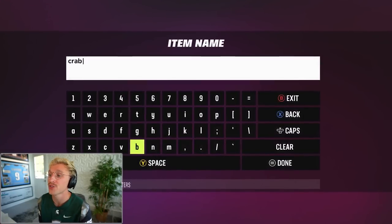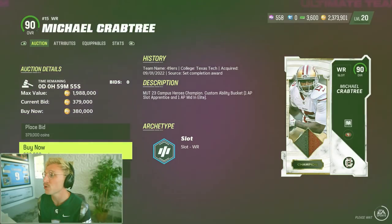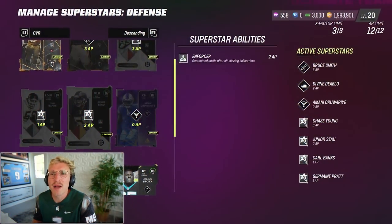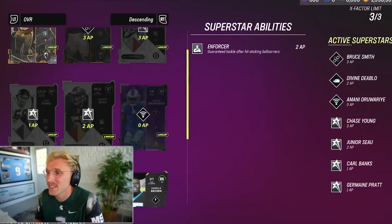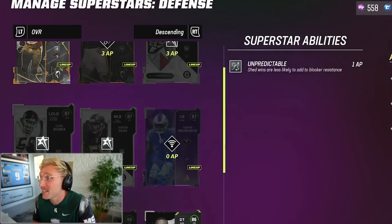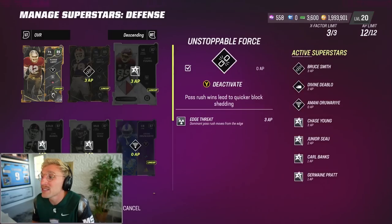We don't have a wide receiver, so let's pick up Crabtree — 380,000 coins for Michael Crabtree, 90 overall. Let's fix the abilities and get all the campus heroes on the squad. My favorite part about these campus legends is they all have baked-in abilities: Junior Seau's got Enforcer, Carl Banks has Unpredictable, and Chase Young comes with Edge Threat.